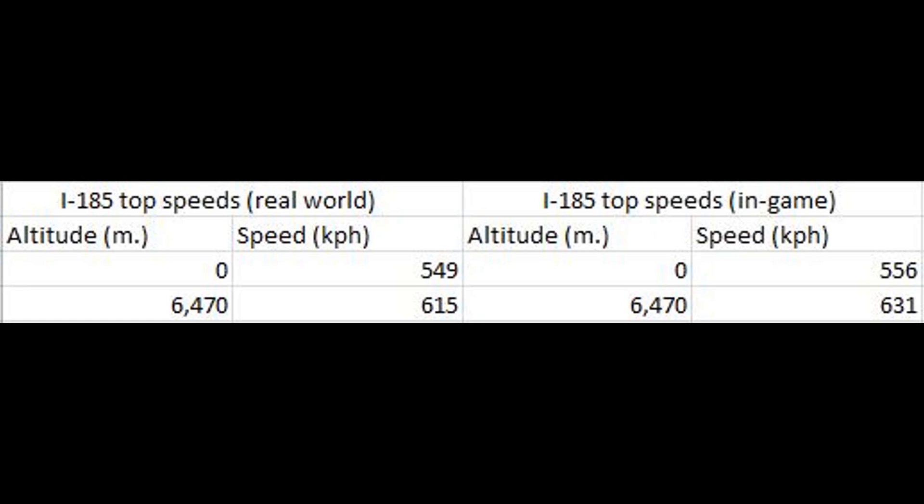Remember, the version we have in game is supposed to be the M82 version, and even the numbers on the stat card in game represent the performance numbers of the I-185 with the M82 engine. So there's no mistaking that Gaijin meant to model the M82 version — it's just a little bit weird how they seem to have given it the exact speed performance numbers of the M71 version.